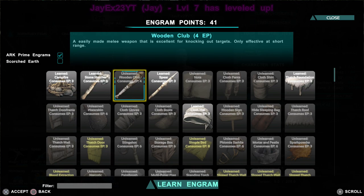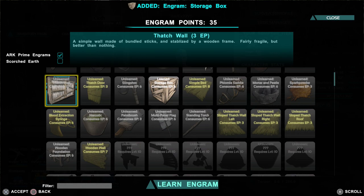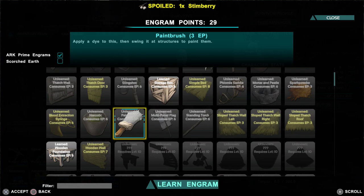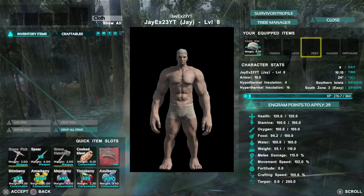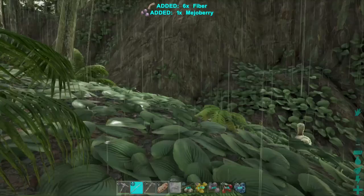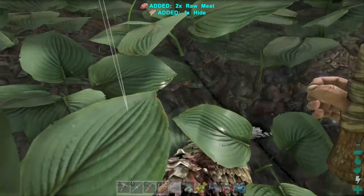Now we're at the point where we've got other things that will give us much better XP. The two main ones I'm looking at are the storage box and the wooden foundation — both give you a very similar amount of resource-to-XP ratio. However I'm probably going to go for the storage box because they weigh a little bit less, and I've only got 110 weight. I'm going to try and walk up here to get the Explorer Note on top of this cliff. I'm also going to kill this dodo — anything that's easy to kill on the way, make sure you get it. You want the meat and hide, and it'll give you a tiny bit of XP.